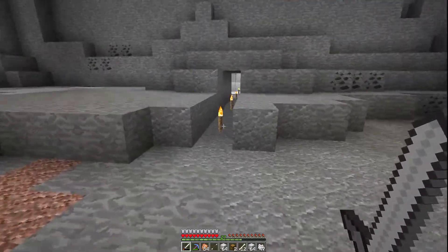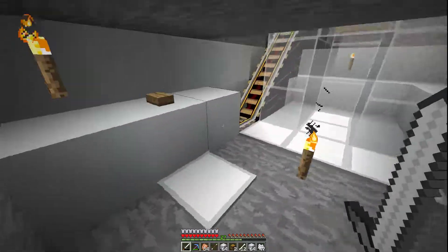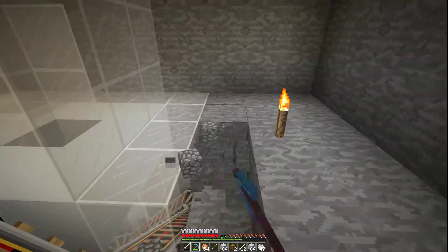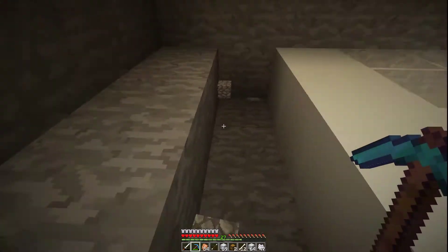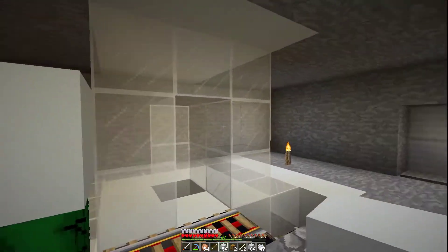We've made it back to the base and as promised I'm going to be doing some decorating today. I grabbed all of my white concrete, so let's use our fancy elevator and get all the way up to the top. We're going to start clearing out this area and filling it in with white concrete. I have a design in mind that I worked out in creative and I'll show you that in a bit.